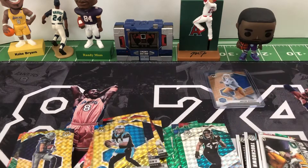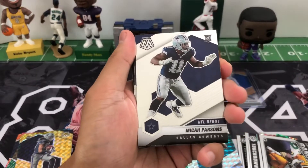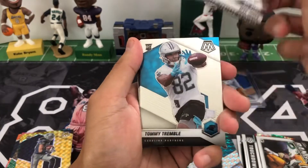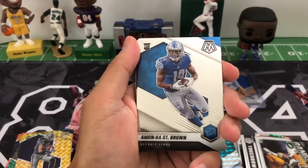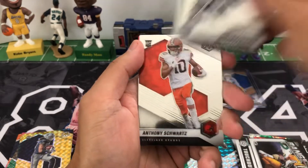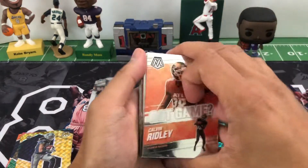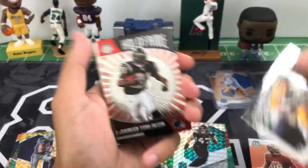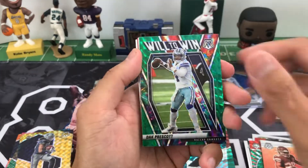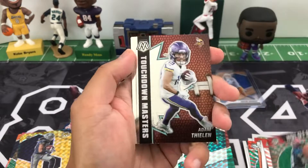All right, let's do a little recap. Rookies include Elijah Moore, Barmore, NFL Debut Parsons, Brightwell, Tommy Tremble on the silver, Tutu Atwell, JC Horn debut, Mac Jones, Slater, Amon-Ra St. Brown, Javonte Williams, Skowronek, Amir Smith-Marsette, debut Parsons, Schwartz, Kylan Hill, debut Pitts. Inserts include Got Game Ridley, Bang Aaron Jones, Hall of Fames Tomlinson, Touchdown Masters Kamara and Adam Thielen twice, Bang Taylor, Steve Young, Andre Reed twice.